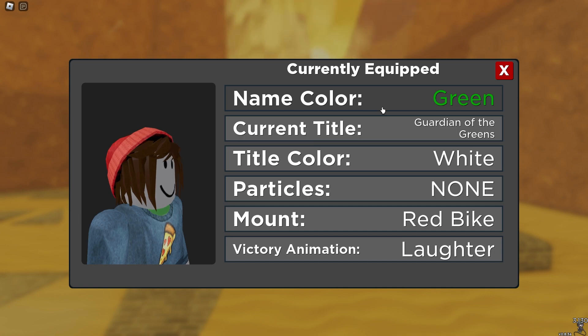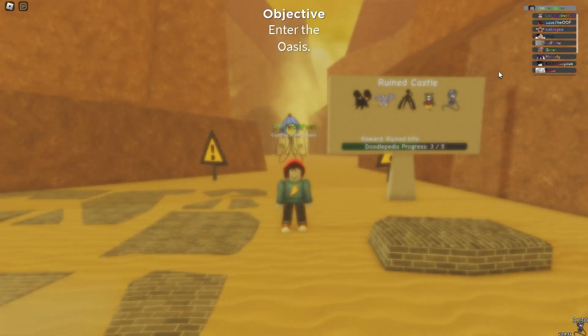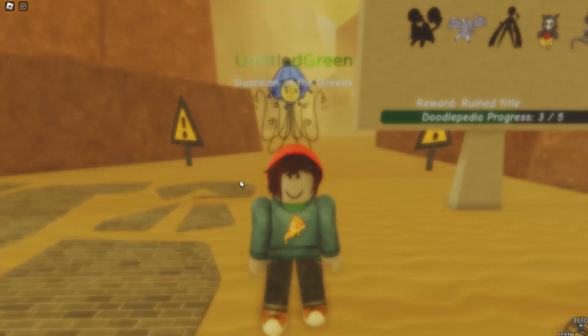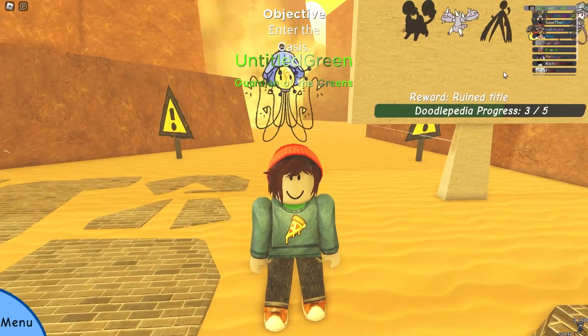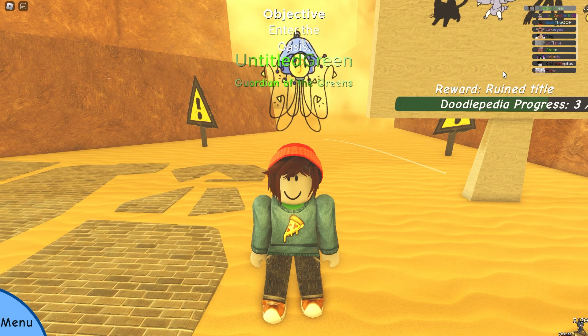The other one would be the Untitled Green color, and honestly it's not the best color but it's not the worst either. I really like how it's light and dark like that, so it's pretty sick. Using Guardians of the Green — yeah, it looks absolutely amazing with both of them together.